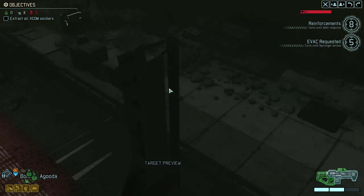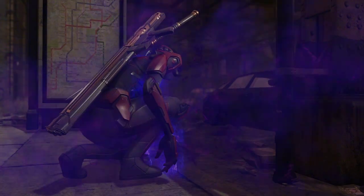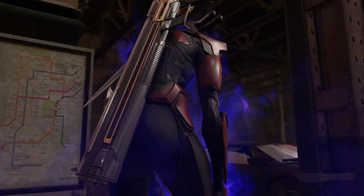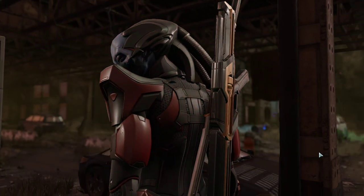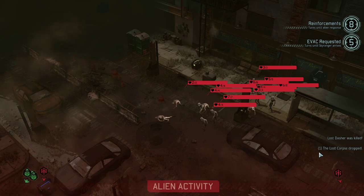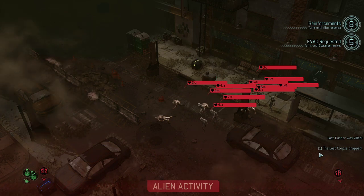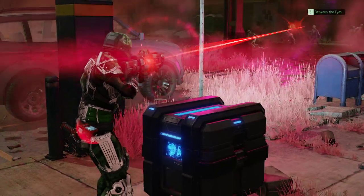That looks like a chosen. Oh yeah, perfect. We all know how much I love fighting against the assassin — immune to explosions, regenerates lost health, and can summon Advent priests. And there is a lost swarm as well. We might be able to scout out the chosen, which is a great side effect. Which would be cool if we would know where she is.